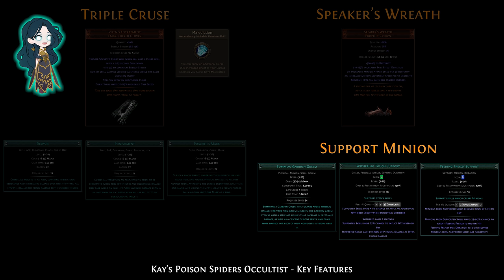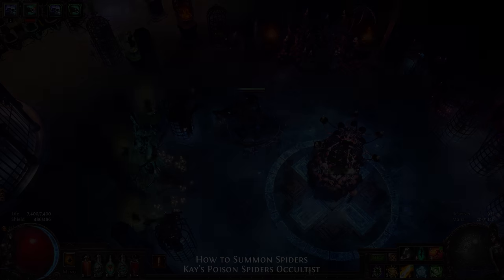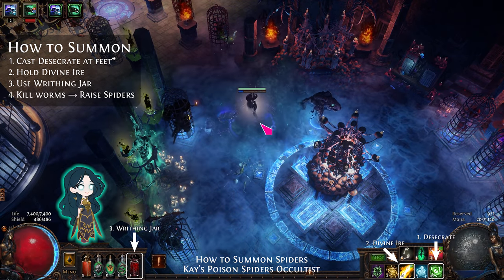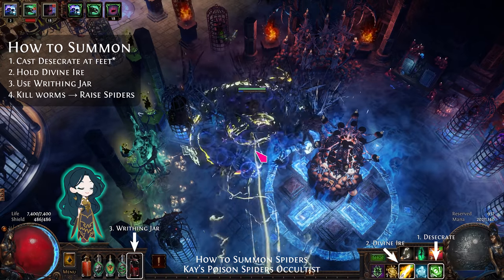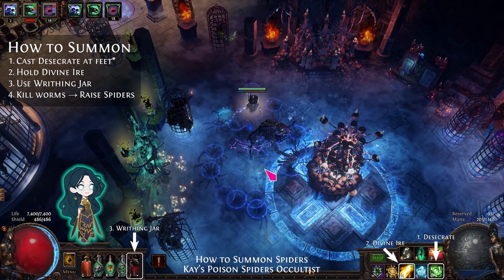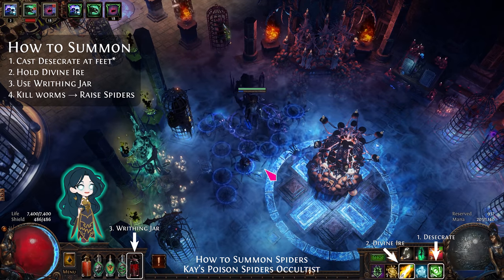Carrion Golem is the only support minion. He provides Withered, Feeding Frenzy, and extra burst damage. You can swap Carrion Golem to another minion, such as Spectres, if you like. To summon spiders, cast Desecrate to make corpses, hold Divine Ire and use your Writhing Jar flask. Divine Ire's charging aura will kill the worms and summon the spiders from the corpses. The Profane explosions can also spawn spiders if there are corpses nearby.